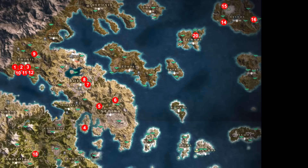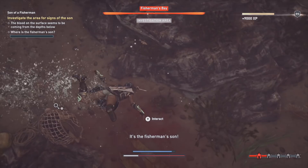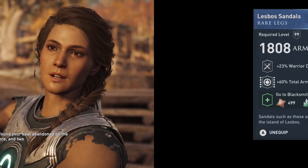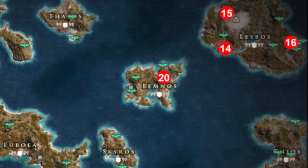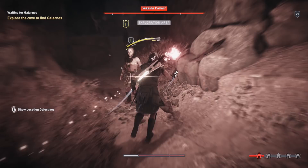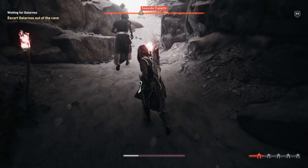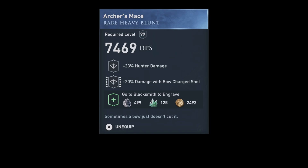Items 14 to 16 can all be found on the island of Lesbos. The first is in Eresos — the quest The Son of a Fisherman. You discover the dead body of the fisherman's son in a nearby lake. Only if you lie to the father that his son ran away will he give you the Lesbos Sandals, which have rear damage and total armor — having total armor on boots is unique. The quest for item 15 also starts in Eresos: Waiting for Galeanos. Explore the seaside cavern, rescue Galeanos from the Followers of Ares, and he gives you the Archer's Maze, which has hunter damage and damage with bow charge shot — a stat that cannot normally be engraved on melee weapons.